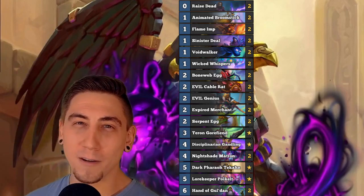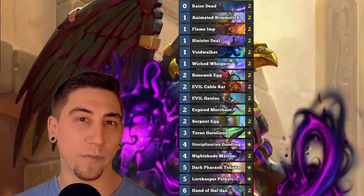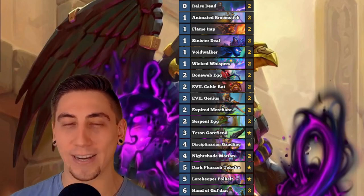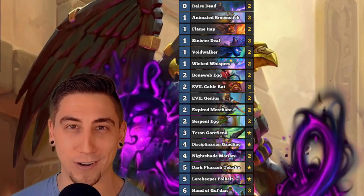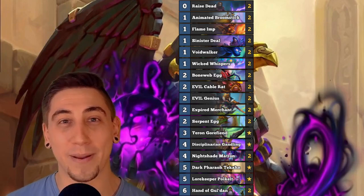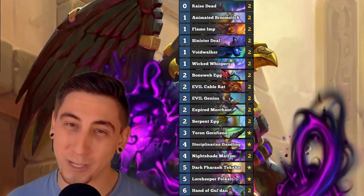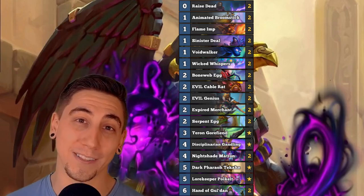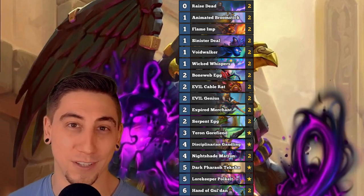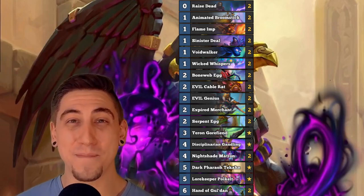I was inspired by the Gandling and the egg synergy — being able to automatically pop those eggs. I figured, what if we take that a step further and run Evil Genius to eat those eggs and create lackeys, building a lackey package around it? There are so many cool combos you can do: throw down your eggs with the Gandling to automatically pop them, buffing up your lackeys with the Takan, and buffing everything up with the new Wicked Whispers card. We also run Lorekeeper Polkelt so it automatically draws us the Hand of Gul'dan, which then draws into really big powerful stuff like the Takan, the Gandling, the Matrons, and our eggs.